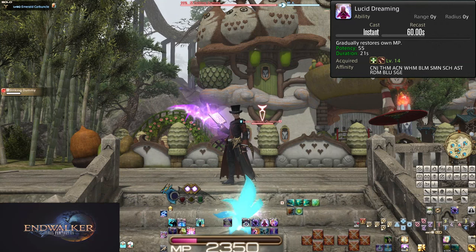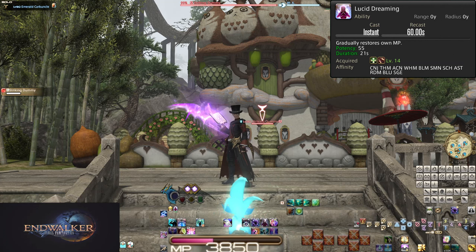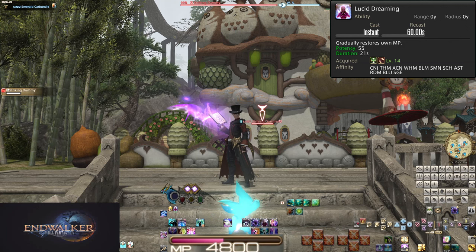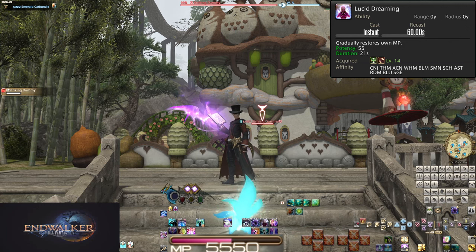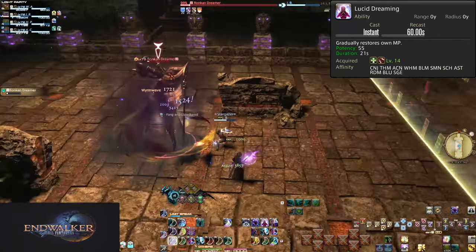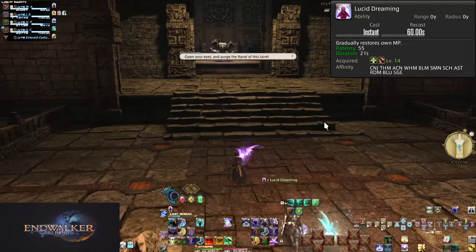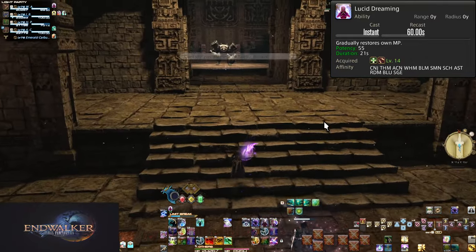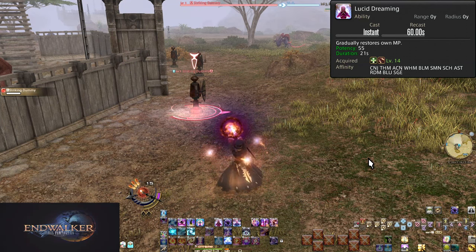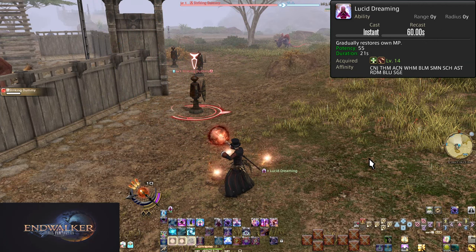Level 14: Lucid Dreaming. On a 60-second cooldown, this grants you a 55-potency MP regen for 21 seconds. This acts like a DoT or HoT ticking on a server tick every 3 seconds, meaning it will tick 7 times in total. 55 potency meanwhile is 550 with the zero chopped off — 550 MP is how much this regens per tick, for a total of 3,850 MP regen. That is a lot of MP. As a Black Mage, this is all but entirely worthless since Black Mage can't weave too well and Lucid Dreaming is negated by Astralfire. Our other mage jobs meanwhile should use this on cooldown.